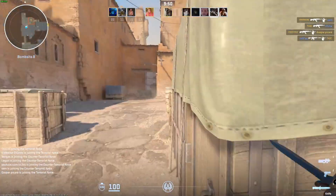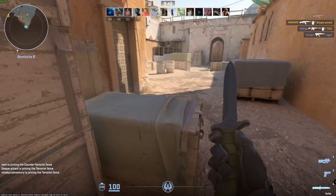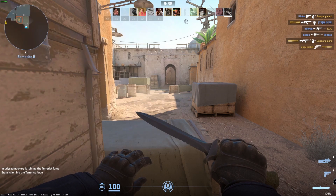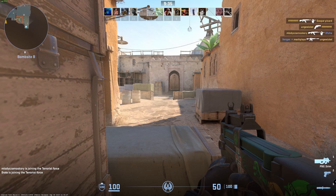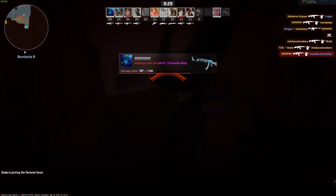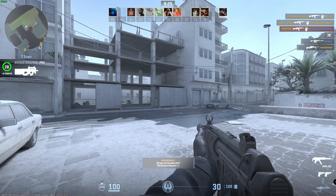First off, open the console by clicking the command button, type in fps_max and set it to 900. You're not going to get 900 FPS — you'd need a NASA PC for that — but it will unlock your max FPS. I usually get around 280-300; right now I'm getting 240 because I'm streaming with Steam running in the background.